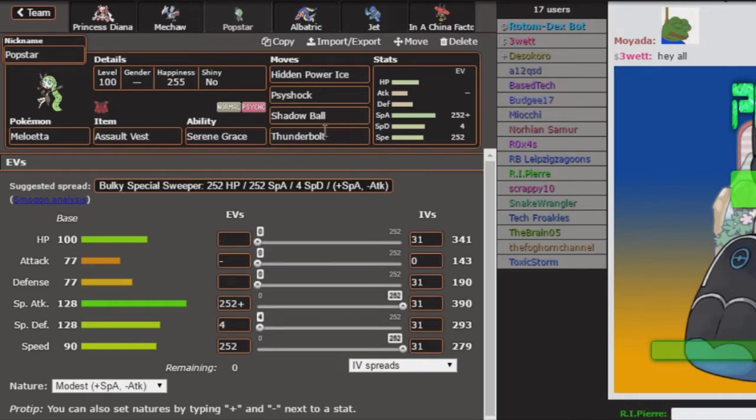I might change Thunderbolt to Sidekick last minute, but I think I'll stick with Thunderbolt — it gets more mileage in this situation. Assault Vest is going to allow me to take more hits from his Thundurus, his Empoleon, and other threats. I'll tailor the Speed EVs afterwards, but I probably just need to be maxed out given how much I don't know about his sets.